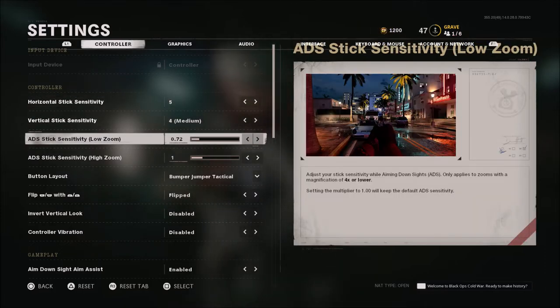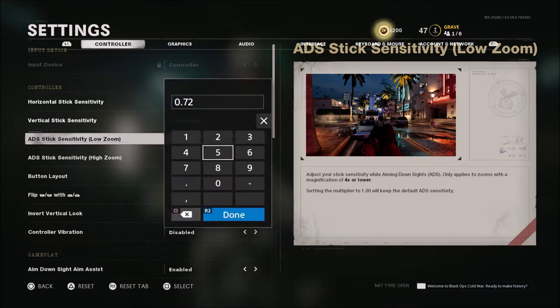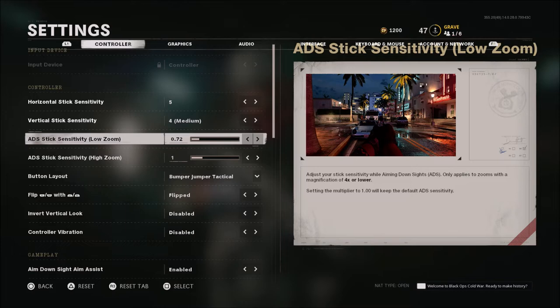Now when it comes to low zoom sensitivity, this applies to anything with a 4x or lower scope. I'm running this on .72. If you hit select, you can change this value to whatever number you want — so if you wanted it at .90 or .72, it'll do that. If you go left or right with your thumbstick it'll move the value by 5, so you'll usually see 80, 85, 90. Sometimes it skips from 80 to 90. So if you want a more precise number, you can type that in manually.